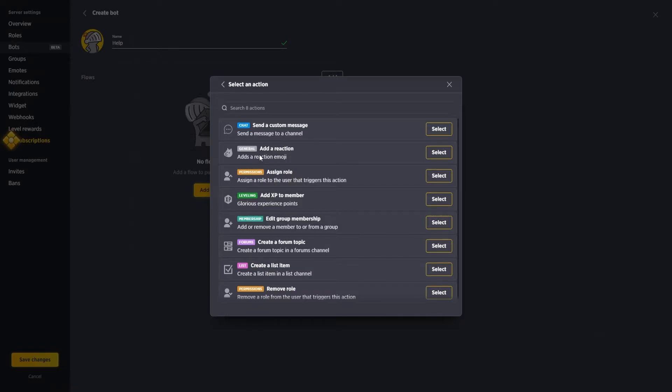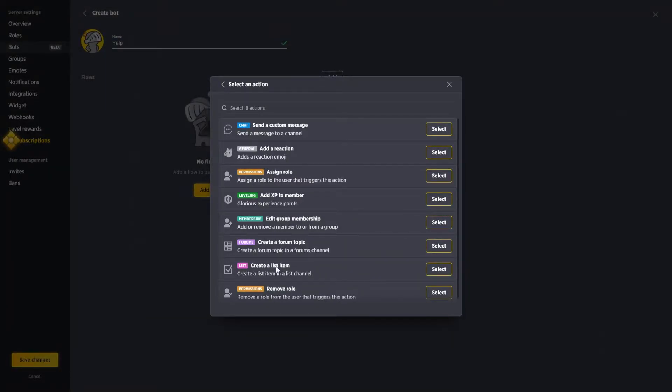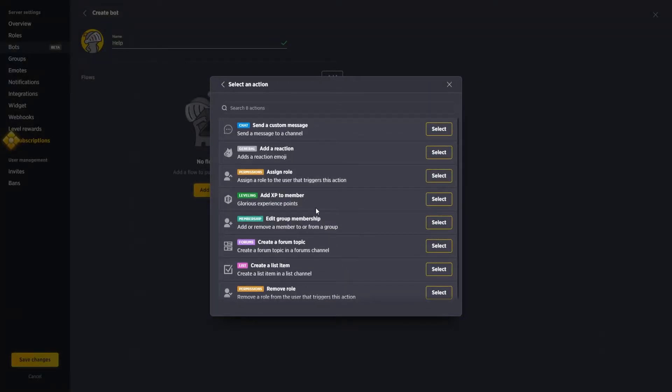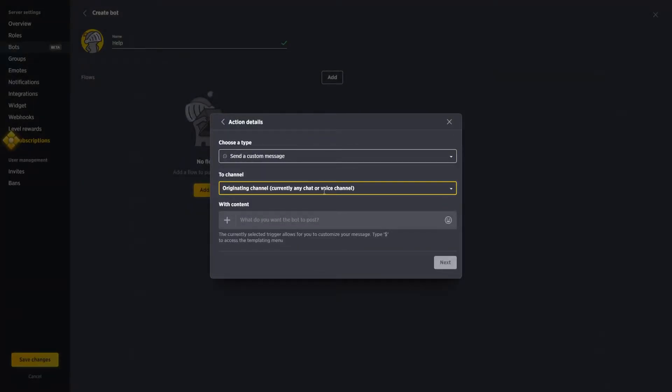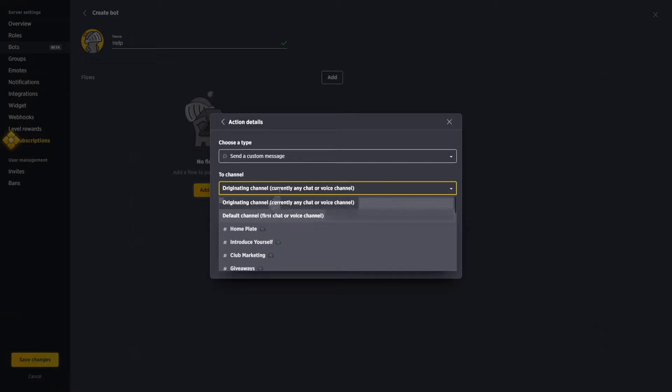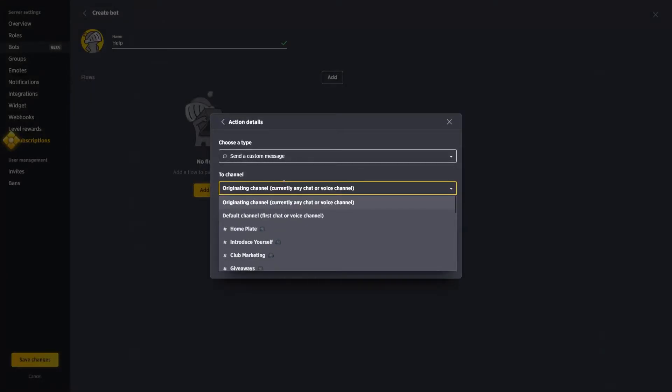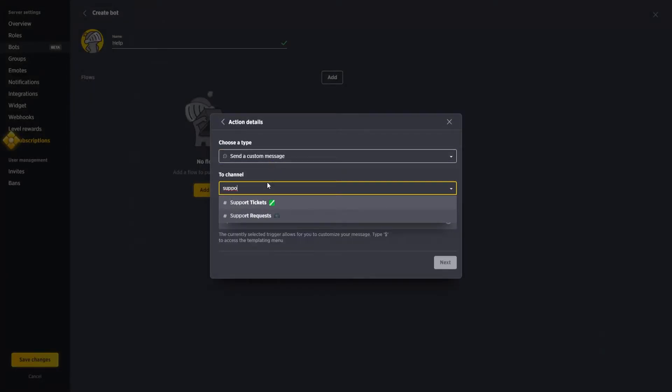As you can see, there are many action options: add a reaction, add a role, assign XP to a member, add or remove them from a group, create a form topic, a list, or give/remove permissions. In this case we'll choose 'Send a Message' to our mods. I have a mod group with a support tickets channel that only my mods can see, which allows a bit of privacy.